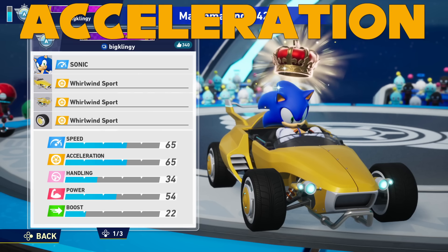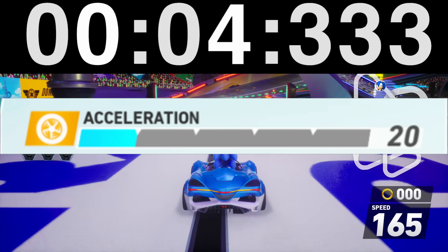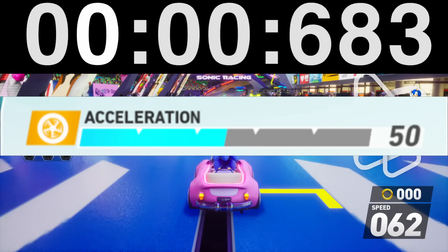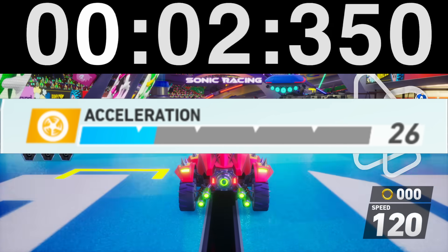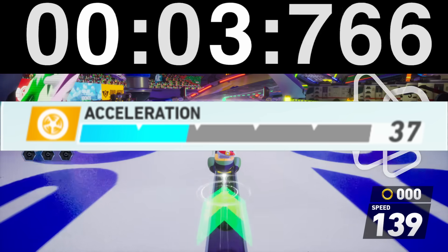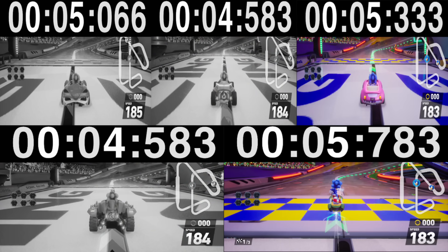And now for the stat that won't: Acceleration. This stat is simple in theory, but my science revealed something strange. It measures how quickly you reach your maximum speed. According to the stats, acceleration vehicles are best at this, followed by handling, then boost, then power, and finally speed. So I timed all of them going from zero to max, and power practically tied with acceleration despite their stat being terrible. And handling and especially boost had far worse acceleration than their stats implied. I think this stat is a lie.